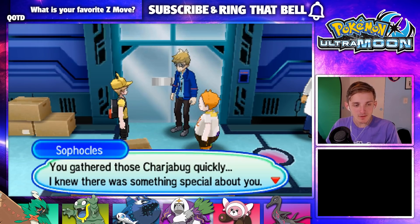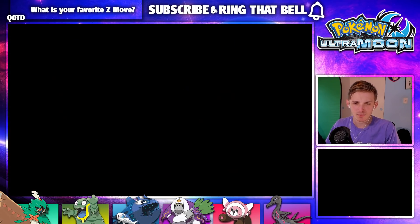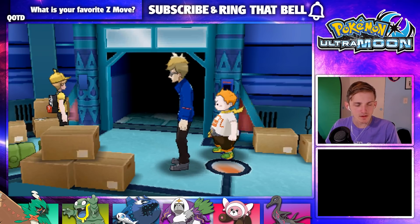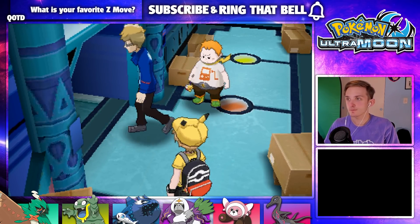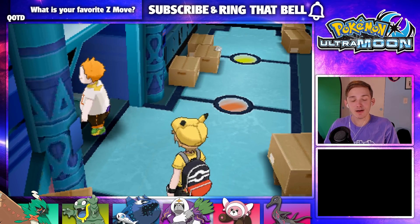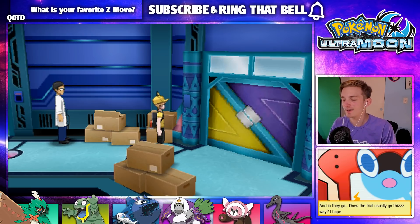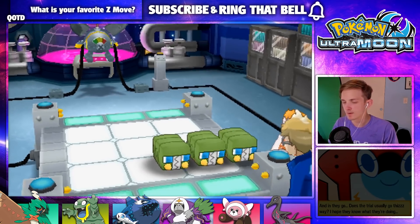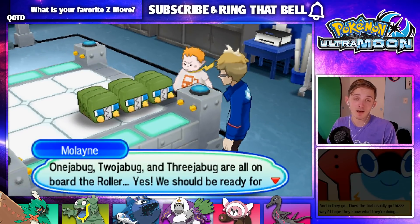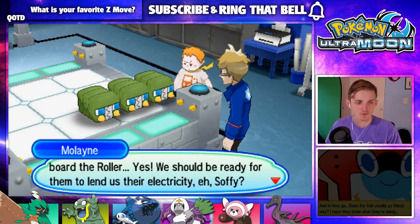I don't think he could mess with me. Is there anything good here? Nope. Oh man — Sevenjabug, there you are! Thanks for helping me find it, Josh. Now we should go back to Sophocles — no doubt he's been craning his neck like an Exeggutor waiting for us. You gather the Charjabug quickly — I knew there was something special about you. So over there is the trial room in the observatory! One Charjabug, two Charjabug, three Charjabug are all on board the roller — we should be ready for them to lend us their electricity. Don't mind the Homer Simpson alert — someone just followed me on Twitch. Twitch.tv slash the fourth game, go follow me!